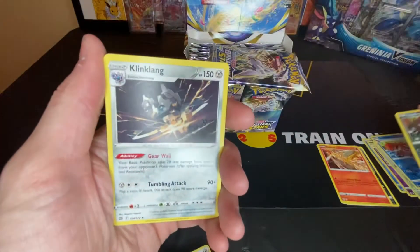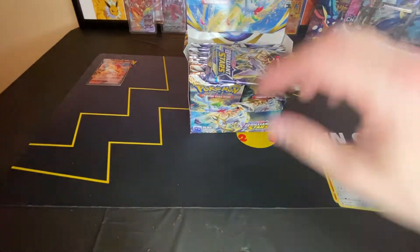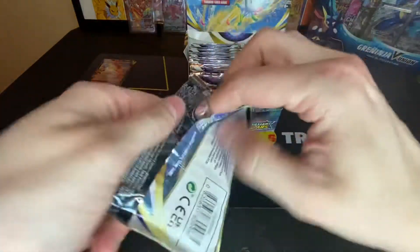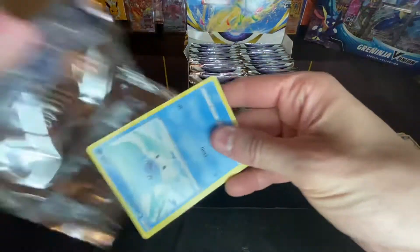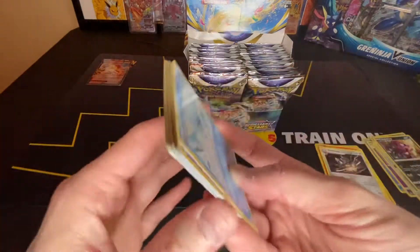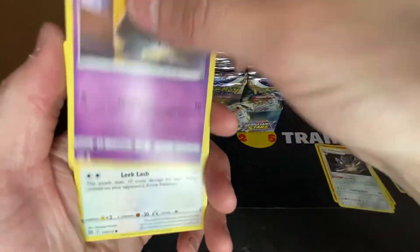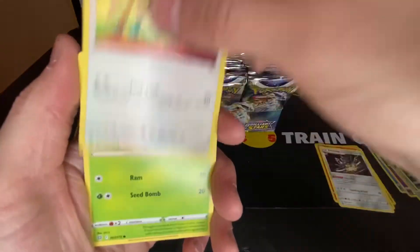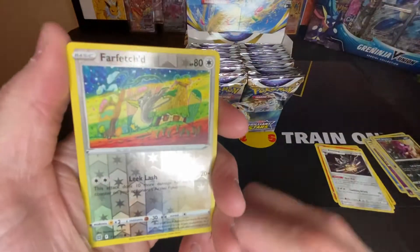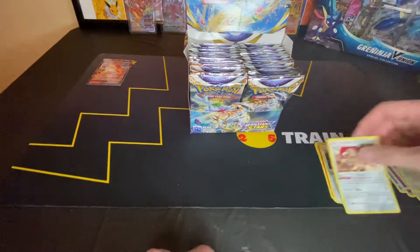Reverse, reverse, and a non-holo Klinklang. I think it would be cool to get the Arceus out of the Arceus pack art. Grimer, reverse Farfetch'd, and a non-holographic Escavalier.